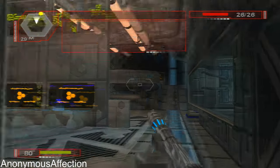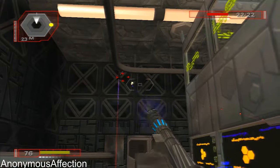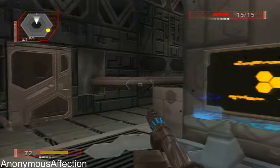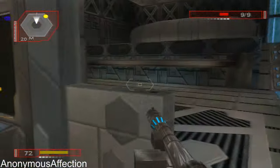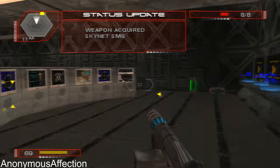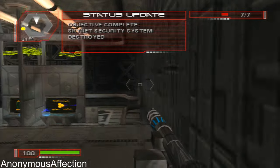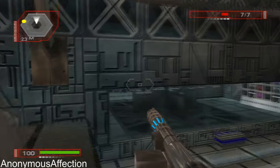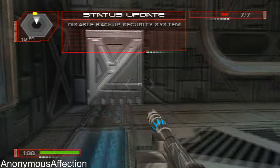Lock and load. Munition required. Damn! They've triggered the backup. You're not going to be able to get down to the lab building entrance until you find the manual override. No problem.